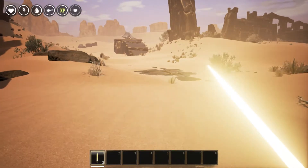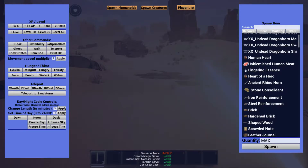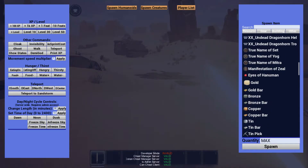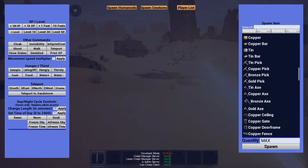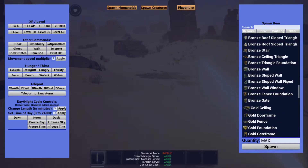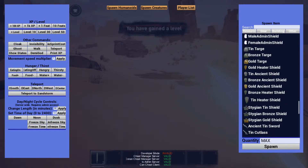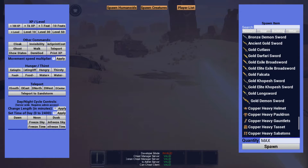If we look here in the little cheaty menu and go over to 'Other,' I'm sure we can find some of this stuff. Scrolling down, we have gold bars, bronze, and tin. There are all sorts of picks and axes, copper, bronze, and gold building materials, and tin building materials as well. There's male and female admin stuff.